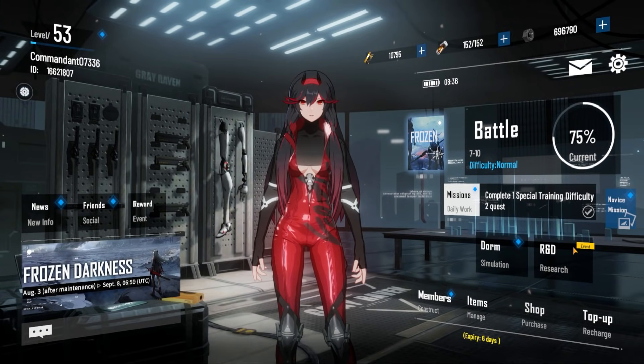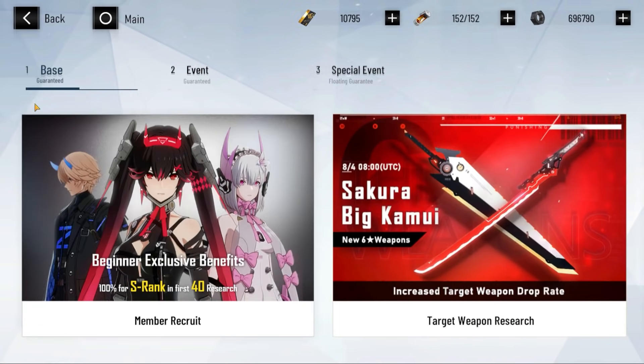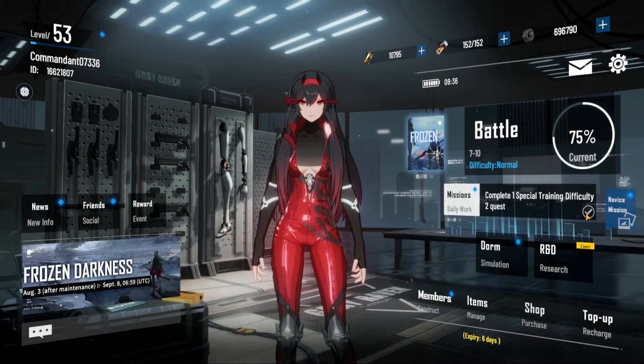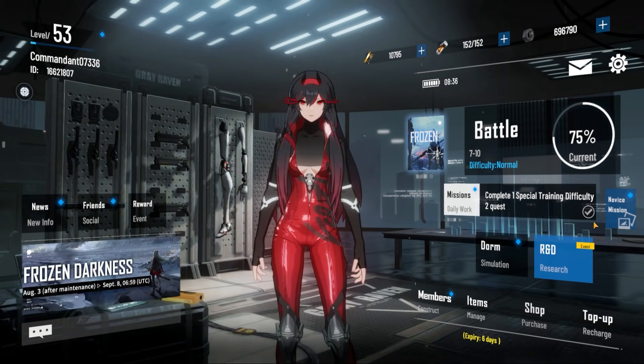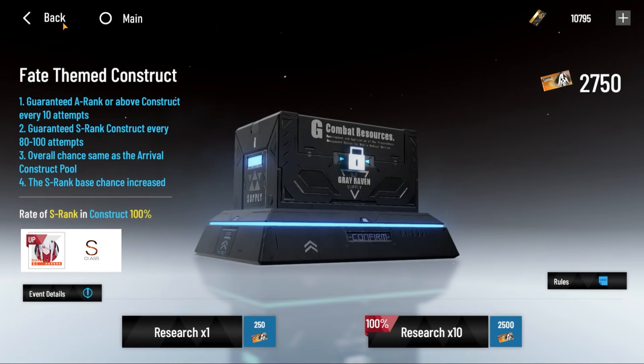The thing I find a little awkward is that when you open up the banner, I've never seen this in gacha games I play — it opens straight to the special event tab off the bat. It doesn't open to base or event. So people just see it and go straight to summon. Please do not summon on this tab. It is not guaranteed — it is just a higher chance of pulling her.